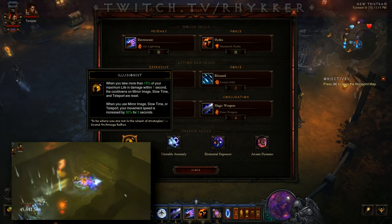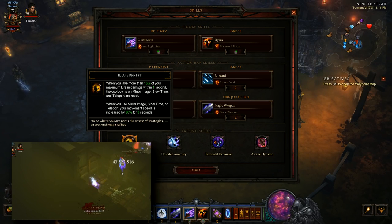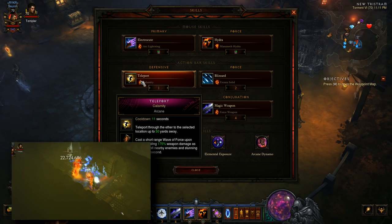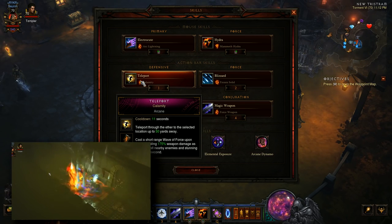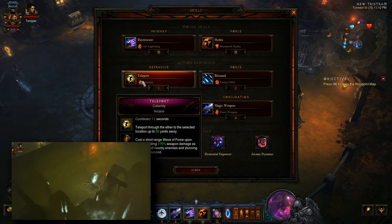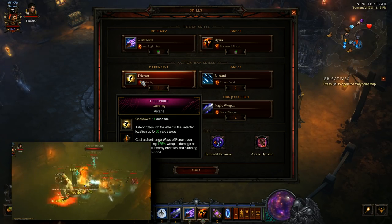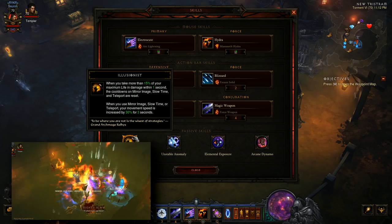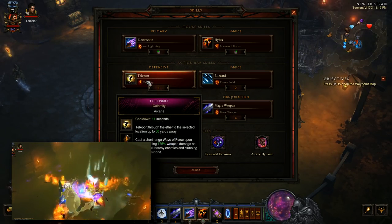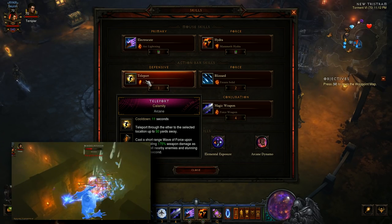Onto the passives, we have Illusionist. We are using Illusionist to reset the cooldowns on our powers, specifically on Teleport. Teleport has an 11 second cooldown, and our Tal Rasha Meteors could call down an Arcane Meteor every 8 seconds. So to be optimal, you want to be casting Teleport every 8 seconds. Instead of stacking cooldown reduction, Illusionist makes you benefit from taking damage in melee in order to reset Teleport, cast more Meteors, or even use Teleport defensively in case you're taking too much damage and need to withdraw.